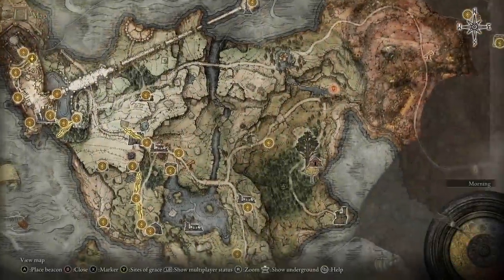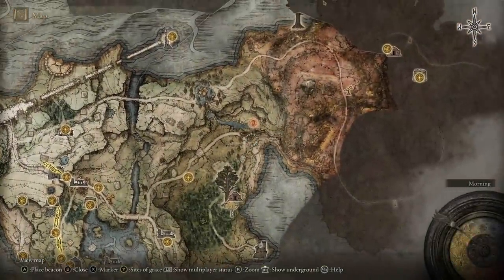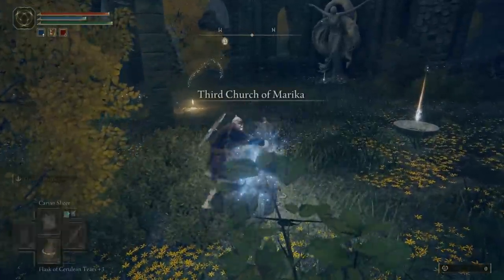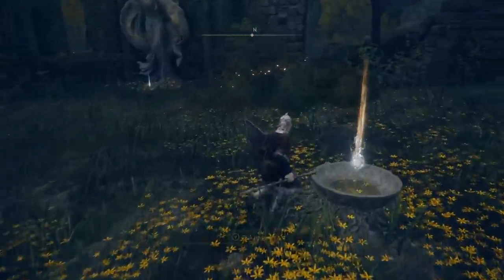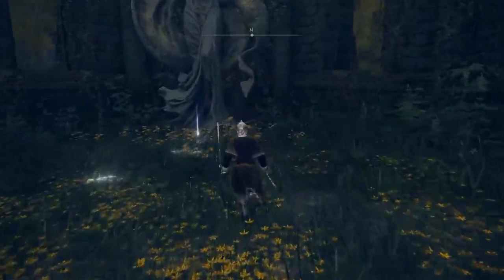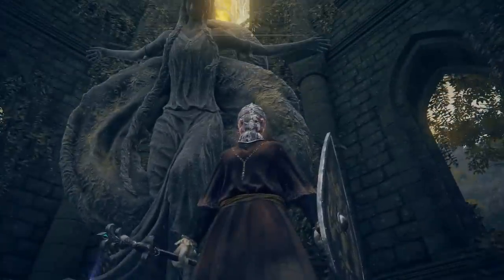We start with the Third Church of Marika, over on the east of Limgrave. This one is as easy as run up and grab it. A lot of these will have grace sites too. This one also gets you the Wondrous Physick flask, which is a whole other system but very important that you do get it.